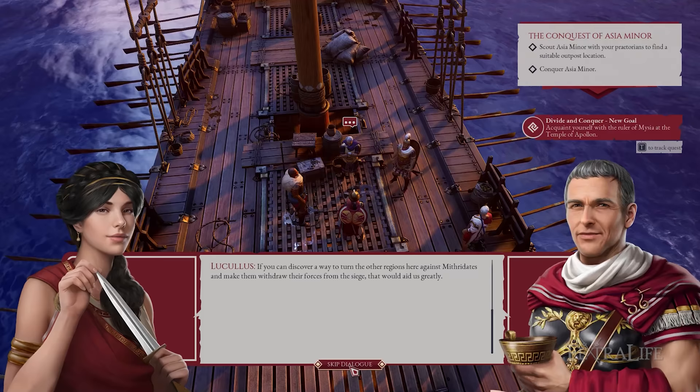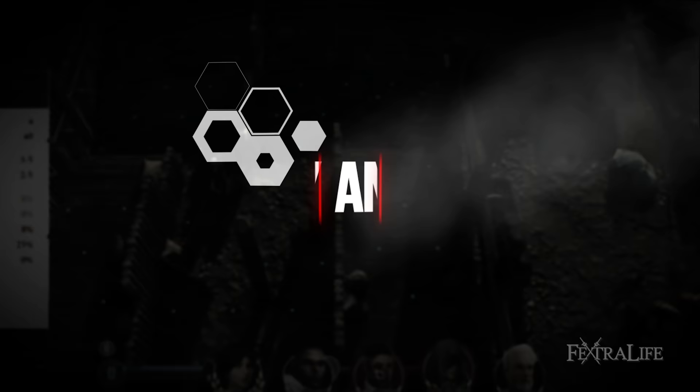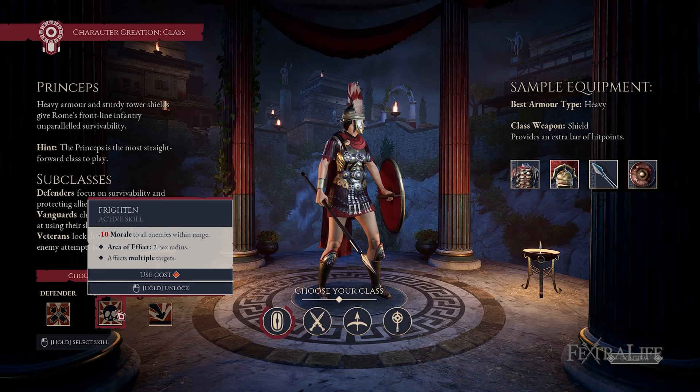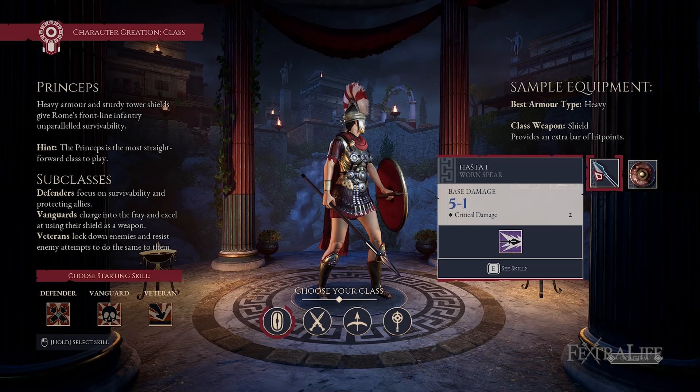As the leader, the fate of your entire legion rests on your shoulders. Expeditions Rome features four classes with three subclasses and skills each. The Princeps are frontliners who don heavy armor and tower shields. They can be a Defender to boost survivability, a Vanguard who charges into combat using the shield as a main weapon, or a Veteran who knocks down and weakens enemies.